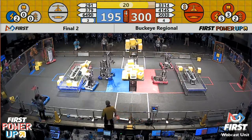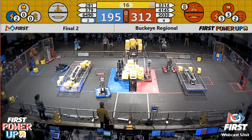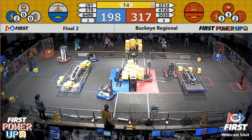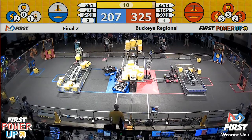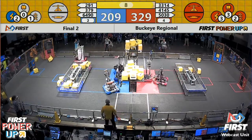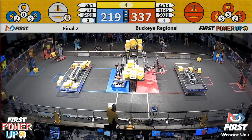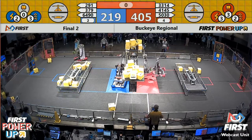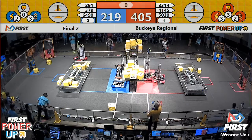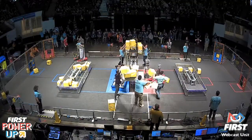This one is boosting the point value. Red alliance chooses to levitate one of their robots — they're thinking about their end game strategy. We've seen them play that strategy before. 13-14 drops the forklift, 50-30 climbs on board and they begin to climb. Two-robot climb for the red alliance. Time runs out but the climb scores are in.